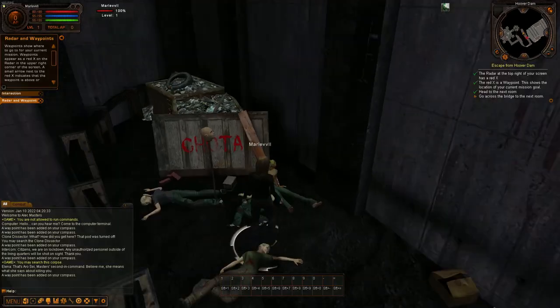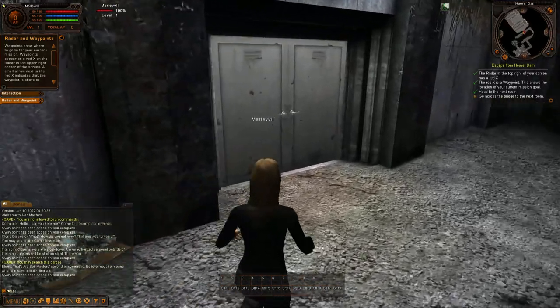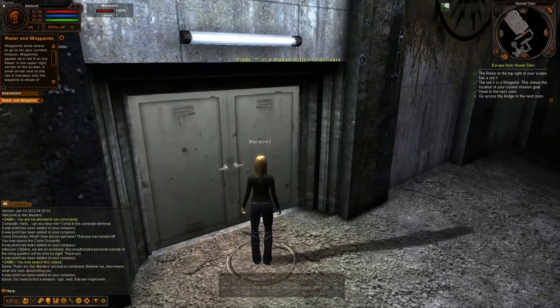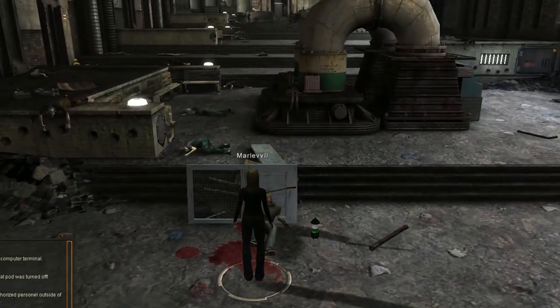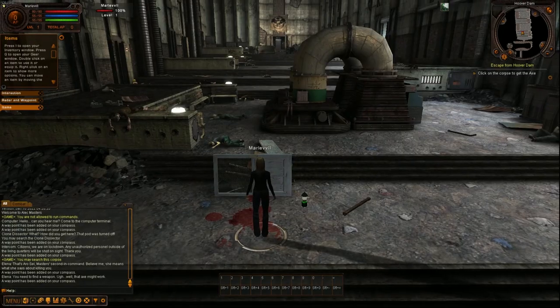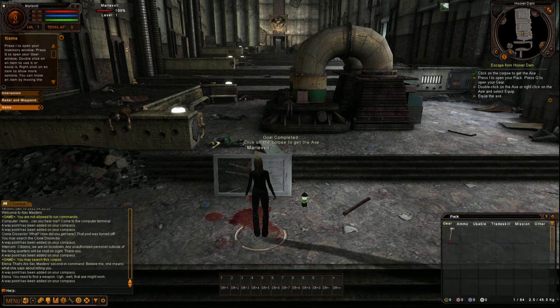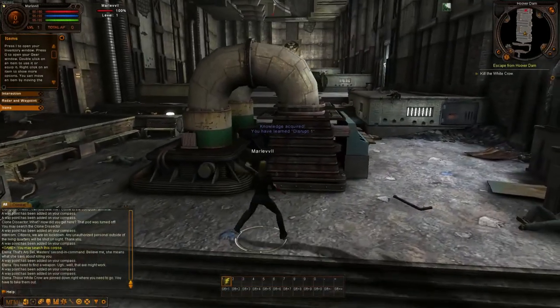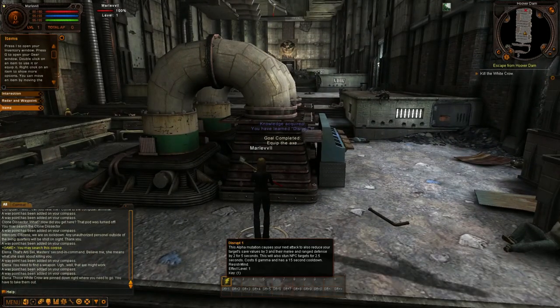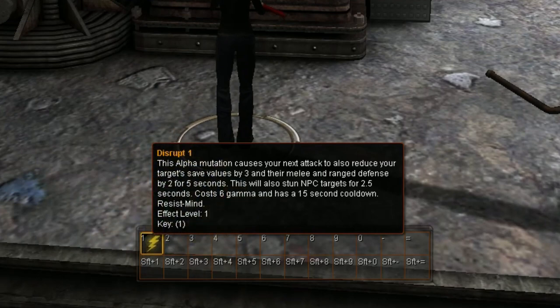Near the door is a dumpster with 'Chota' written in blood, bodies lying before it with a head on a spike — foreshadowing the Children of the Apocalypse we're about to encounter. There's also a story-driven justification for finding our first weapon: an axe stuck in the skull of a victim that we must loot from the entire body. We also learn an ability: Disrupt. Fallen Earth uses an older-school D&D-style mechanics including saves.